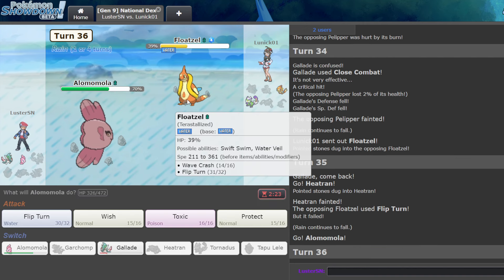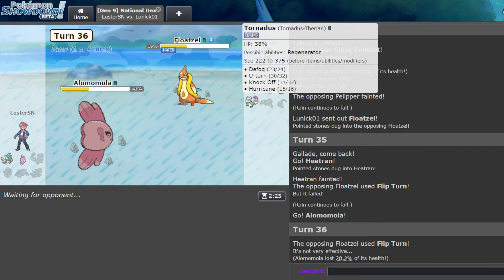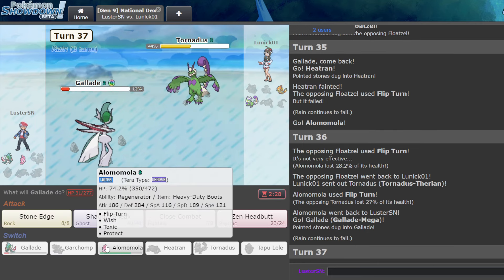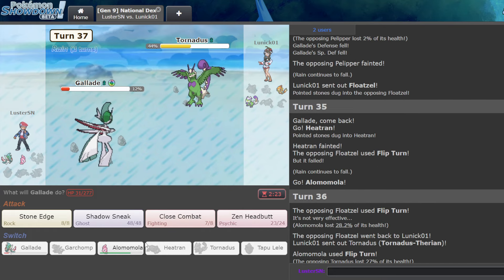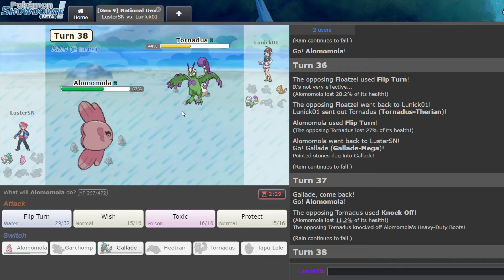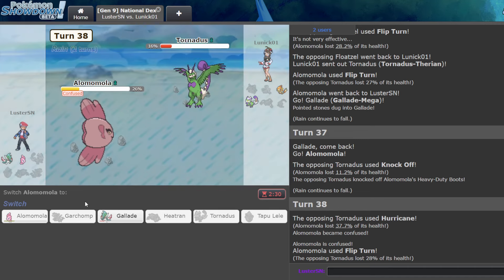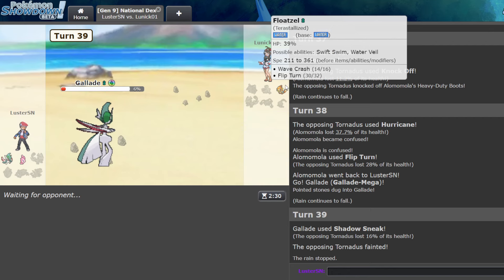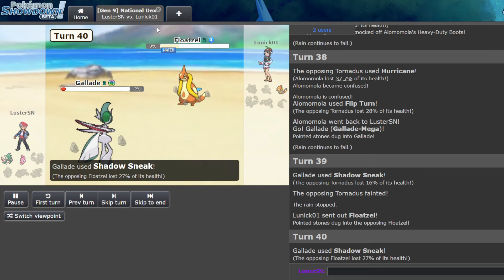Oh wait — they're going for Flip Turn, interestingly. So I do the same thing here. I think they're throwing, because if I Flip Turn here... oh, that's not enough damage. So they're gonna Hurricane. I can take two of them, right? 35. I need to not get confused again and then I win. Oh, they went for Knock Off — okay perfect. So I Flip Turn here. And now I go for Shadow Sneak twice and win, because if they're Banded they have to lock Aqua Jet. And we pick up the kill right there. Nice.